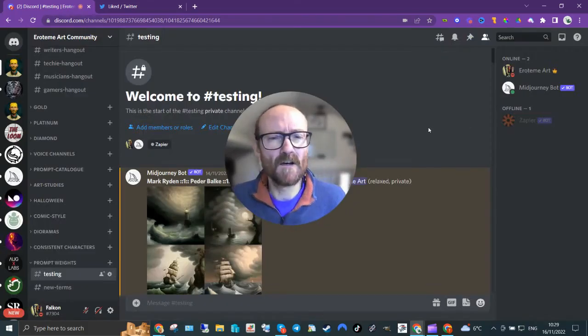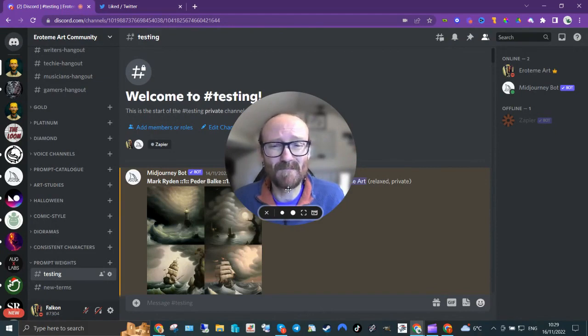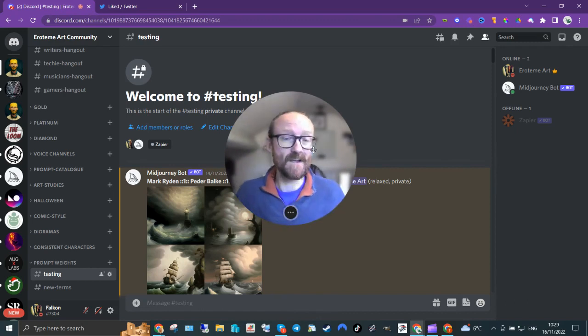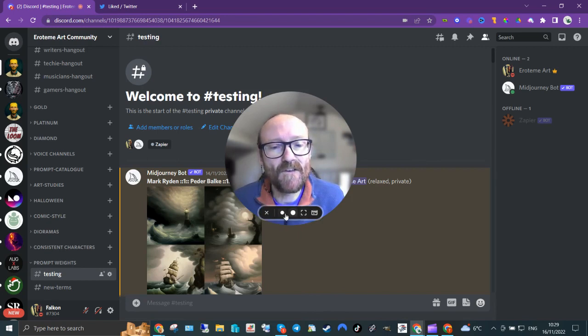I haven't done a video for a few days — I've just been super busy with a big project I'm trying to get live. I've been doing testing and playing with prompt weights, which V4 does have. I wanted to see exactly what they did, how they worked, and bring it all to you. So without further ado, I set up an experiment and I'll talk you through it now.